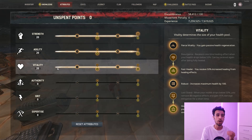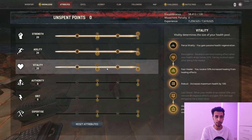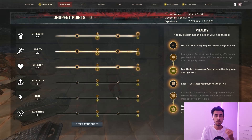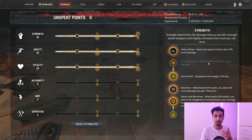For attributes with this gear set, we're going full vitality. The first perk is Fast Healer — 50% increased healing when drinking a potion, which can save your life in a fight. The last vitality perk is Glutton for Punishment — when you take damage, your HP restores and you can get full HP if you don't get hit for 15 seconds.